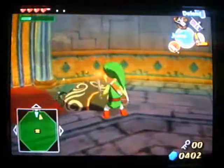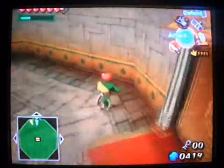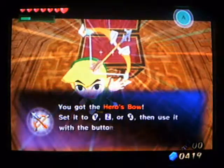They have a ton of help — they have a boatload of health. And this is the hidden item we get: the hero's bow.